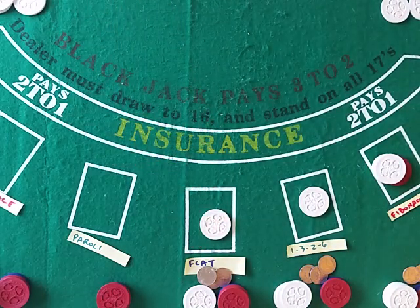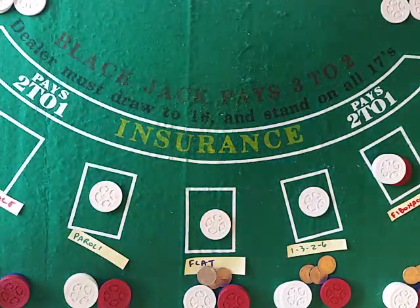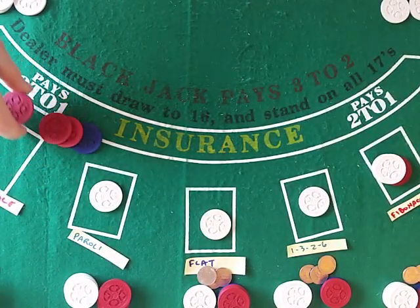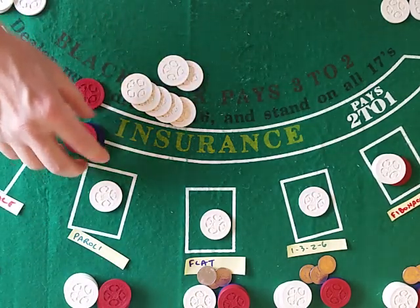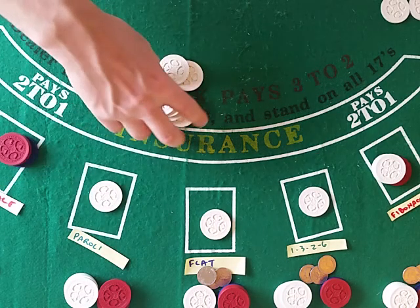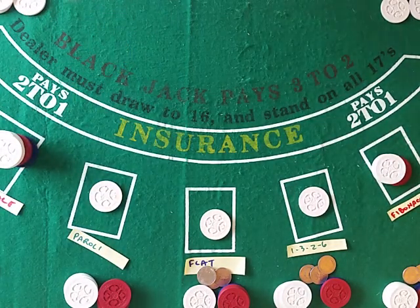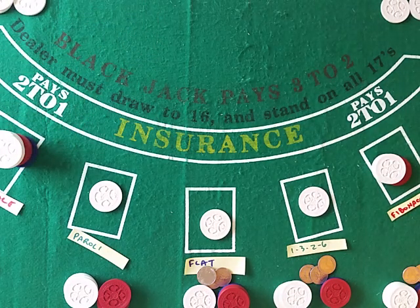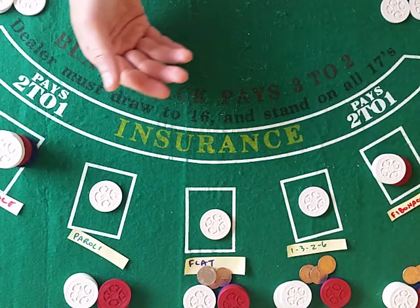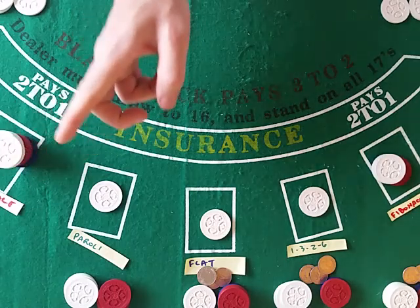Fibonacci's last two losses were a three and a five, so the next is eight. Martingale on a loss of sixteen now needs to wager thirty-two — that's twenty-five, thirty, and two. Martingale has two and a half left after this. If Martingale loses this, Martingale still has two and a half, and that's what he'll bet. With two and a half he can't correct his bet up to the next number, which would be sixty-four. That's a big problem with Martingale — perhaps he needs to come to the table with more than fifty units starting with a base of one.